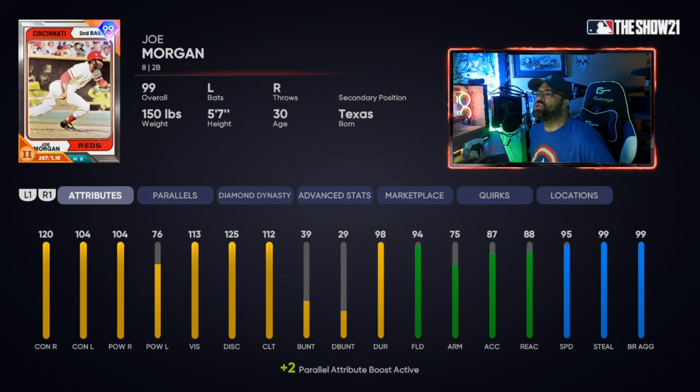Moving to second base — 99 overall Joe Morgan from the Cincinnati Reds out of the current Innings program. This card is insane. He has a super quick swing and stands really close to the plate, so he gets hit by a lot of cutters and sliders. He's got 95 speed, 99 stealing, high clutch, high contact, and good power against righties. Once paralleled, his power against lefties gets up to 79 — you could platoon him if you like.